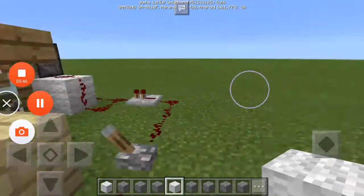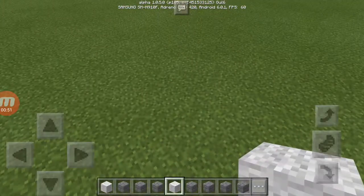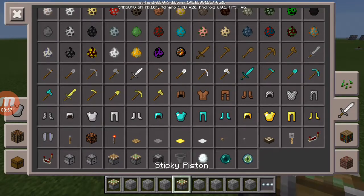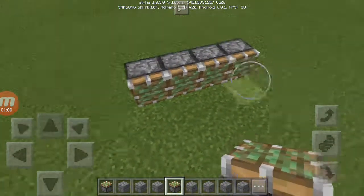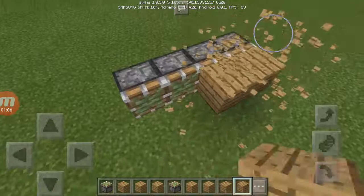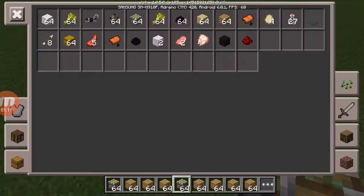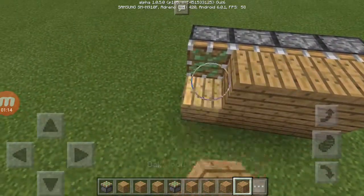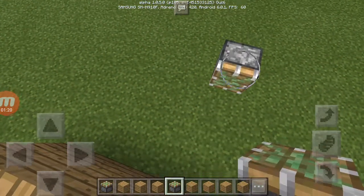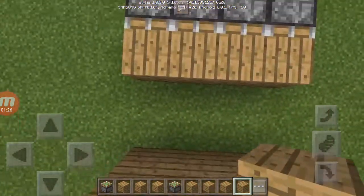I'm now going to show you how to build a slaughtering machine. You're going to need sticky pistons — one, two, three, four. Place that there and close it off nicely at this side — two, three, four, two, three, four.